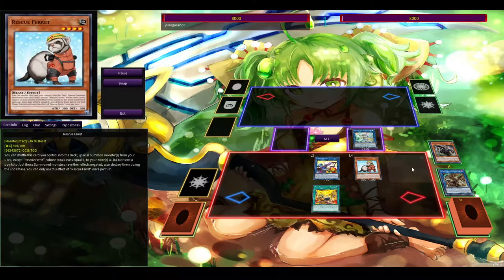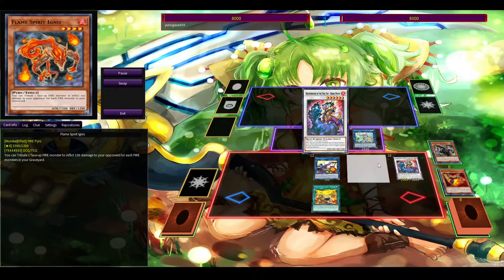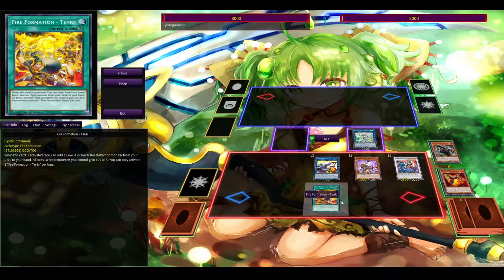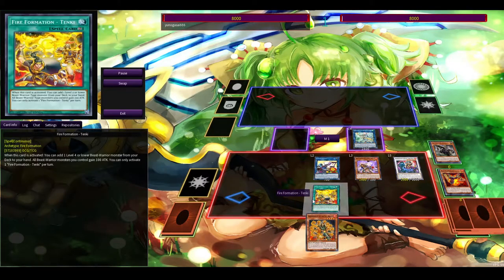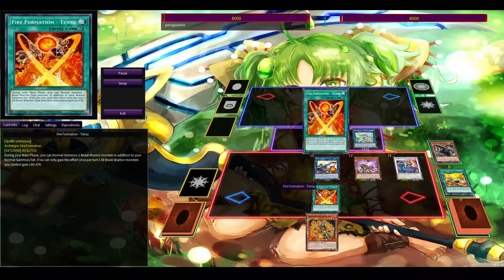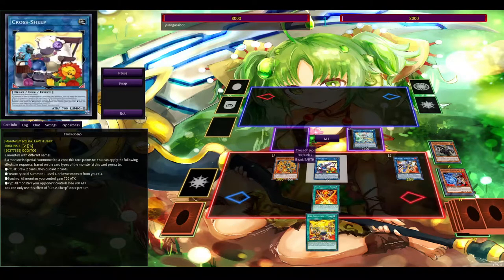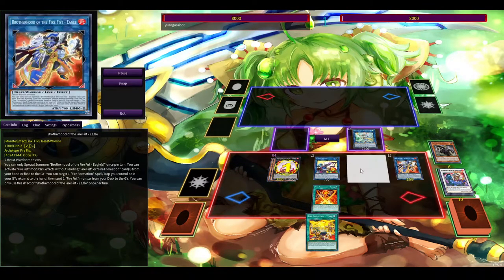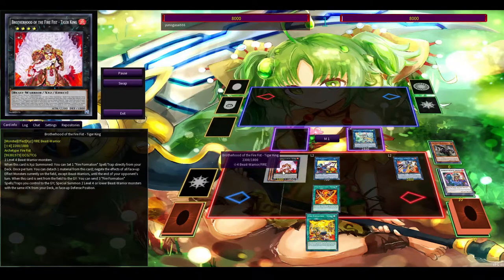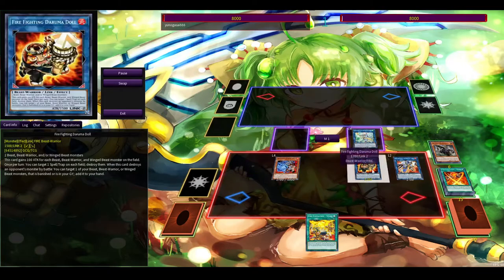We are going to get Krossship and we have two arrows. Something to note with this combo is that it's actually better for non-FTK, because with FTK you need Tenki since you don't have a beast warrior — but for this combo you can do it without Tenki. I tried with Fraktall and making the Daruma Doll here instead, but I couldn't manage to actually FTK with that because I had too many cards on the field clocked up.